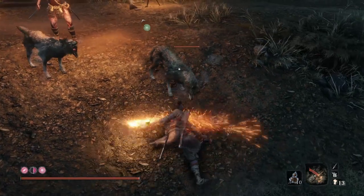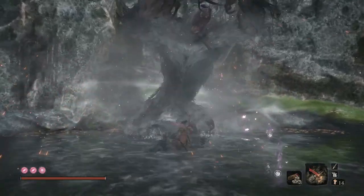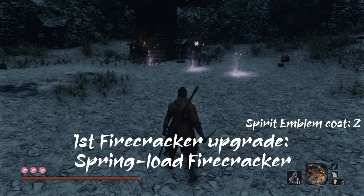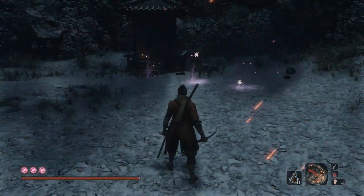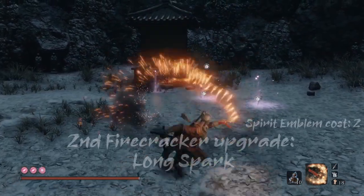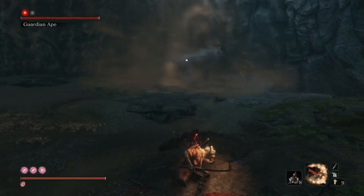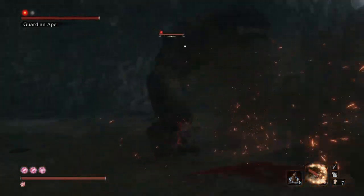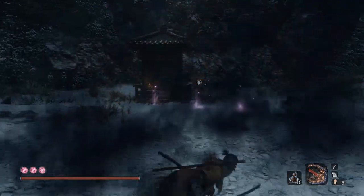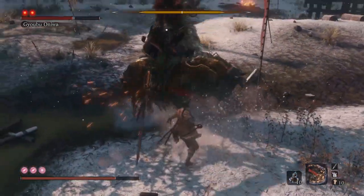Beasts and animals are especially vulnerable to this. Along with the immensely prolonged stun animation, it also raises many animal-type enemies' posture bars. The first upgrade is the Spring-Load Firecracker, which does the same as the base tool, but also if you hold the R2 button, it will sprinkle the firecrackers in all directions, not just at the front. The Long Spark has the same effect but with a longer crackling time, so enemies who come in range during this time will also be stunned. Finally, the Purple Fume Spark upgrade has a small delay before it explodes so you can strategize the moment better, and if enemies are struck with it, they will take extra damage from attacks for a short while.